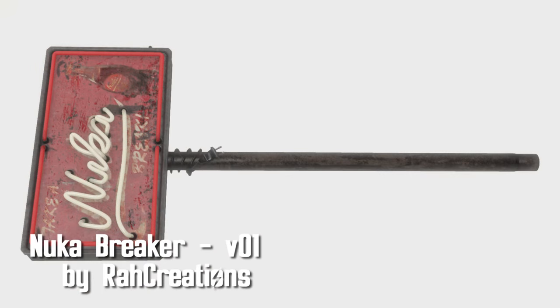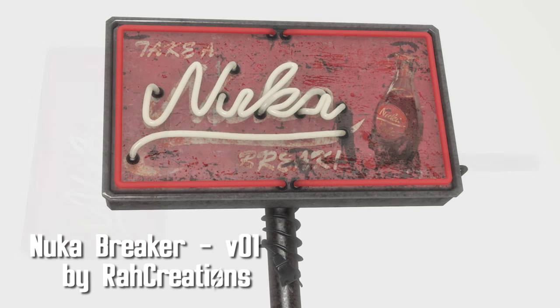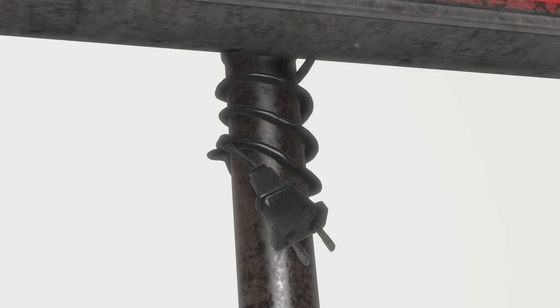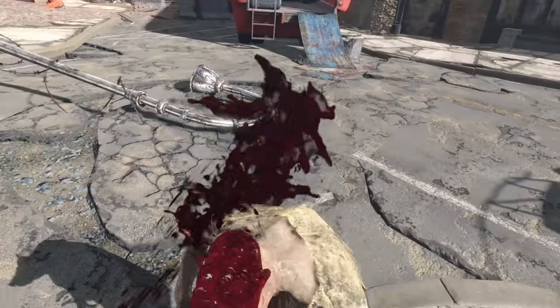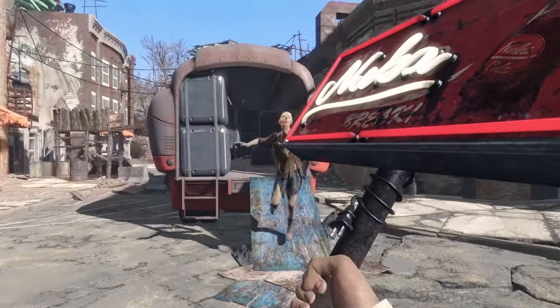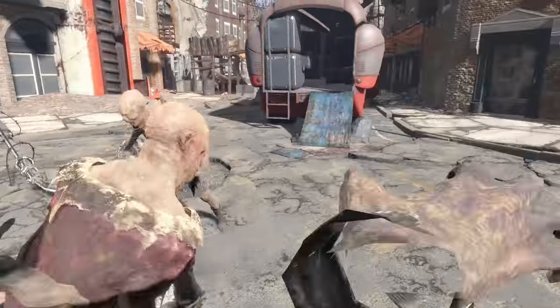Nuka Breaker version 01 by Rock Creations. A callback to the New Vegas weapon and YouTube series it was based off of, this baby's got 10 mods in total including the standard model. All mods are stat-based, no other visual things are added, but a few of the higher-end mods add things like electrical, bleeding, and other types of damage. Top damage is 112 and 34 energy with a swing speed of medium.